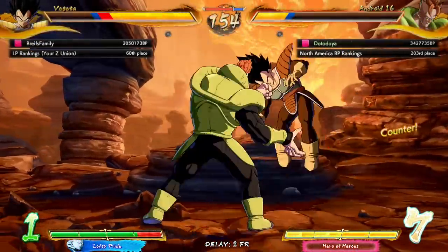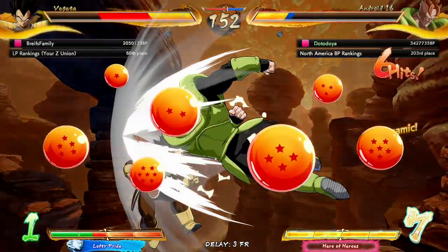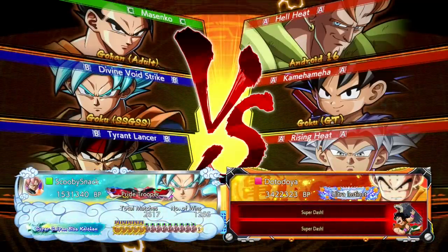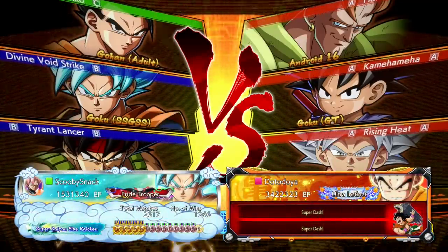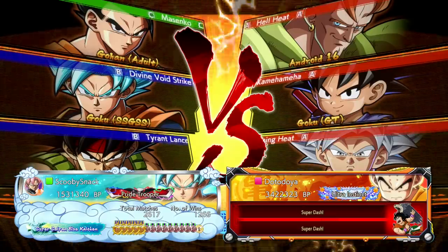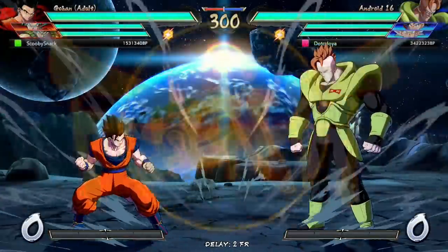How's it going everybody, Datanoy here back with some more Dragon Ball FighterZ rank matches. This time playing a team full of characters that were top tier at one point in the game — Android 16, Goku GT, and UI Goku. Our opponent has a green square but is in Pride Trooper rank.